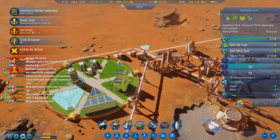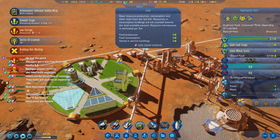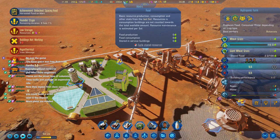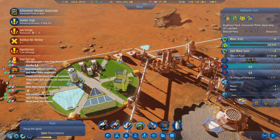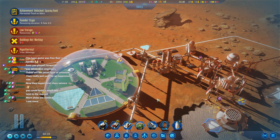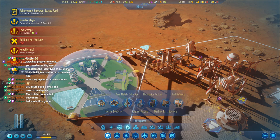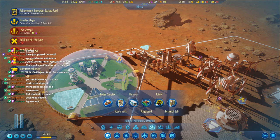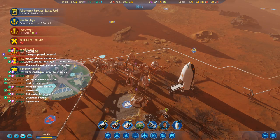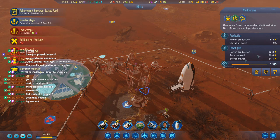Why is it a food shortage? There's plenty of food. I don't understand. Milestone achieved — do they need grocers? I mean, I thought it was an option to have a grocer, but is it like they can't eat unless there's a grocer? That's not what it said in the tutorial. Okay, what's the power situation? We got more production than demand.